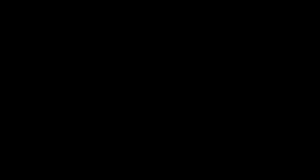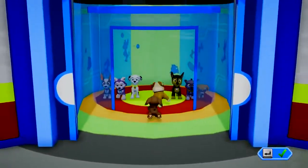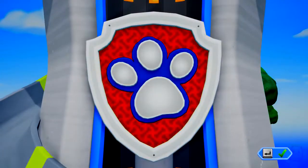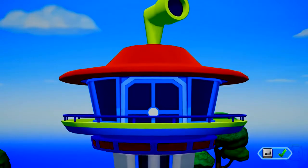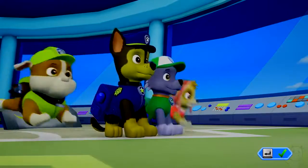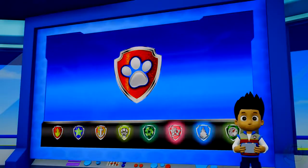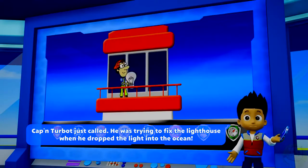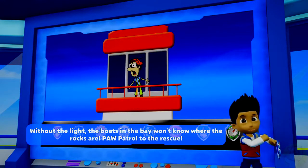Paw Patrol to the lookout! Captain Turbot just called. He was trying to fix the lighthouse when he dropped the light into the ocean. Without the light, the boats in the bay won't know where the rocks are. Paw Patrol to the rescue!